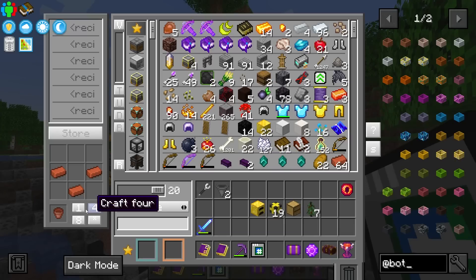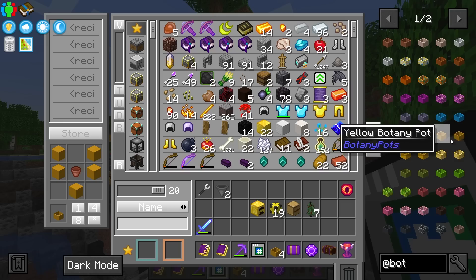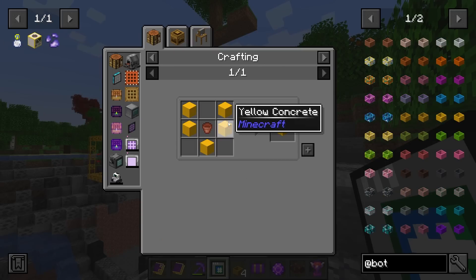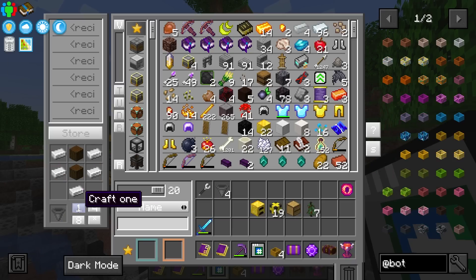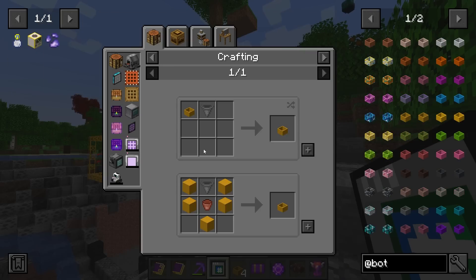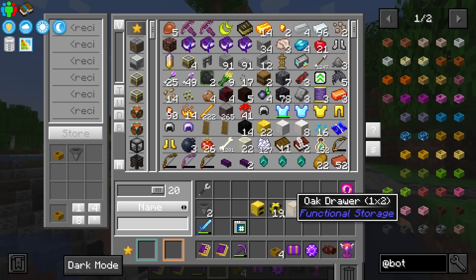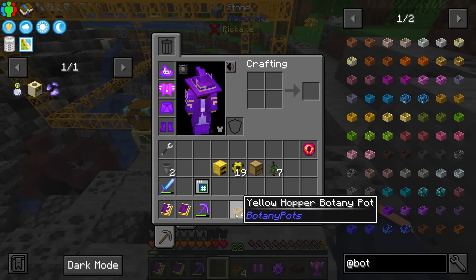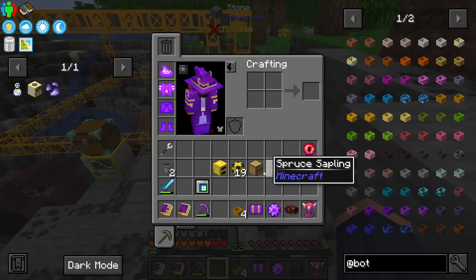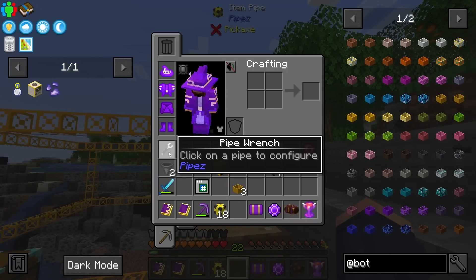I just realized I forgot my hopping botany pots — I need to make those. I'll do four pots in yellow using the terracotta we have. Then turn them into hopping versions — there we go, four of them combined. We also have item pipes. I'm not sure if the item pipes can pull directly from the botany pots since they may not have an inventory, but let's test it out. I'll place this here, place a pipe, connect it to the bottom — that's promising. Set it to extract. We'll need some dirt or grass.